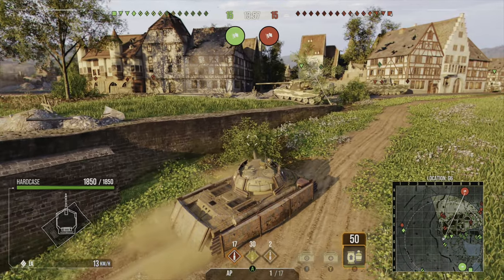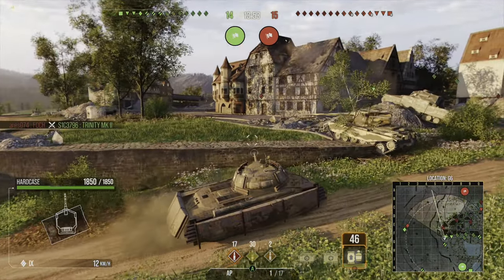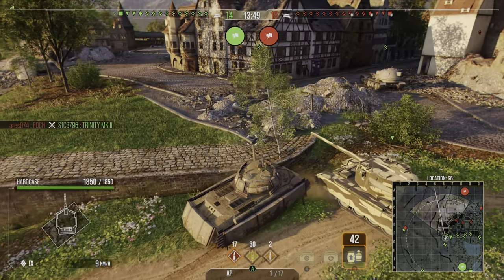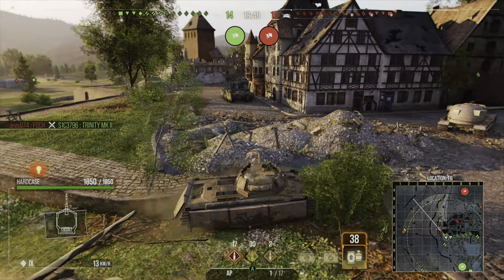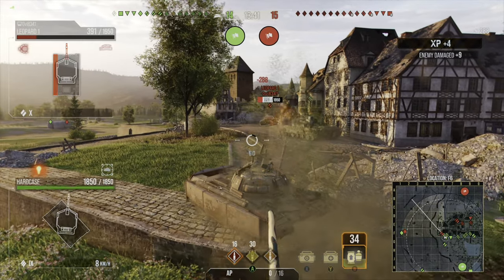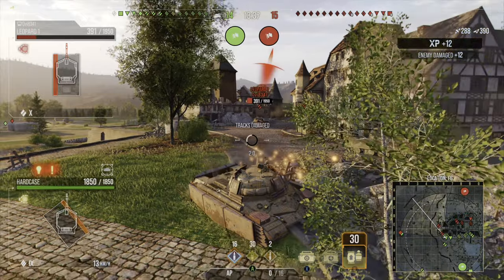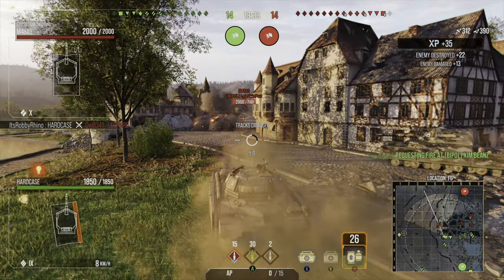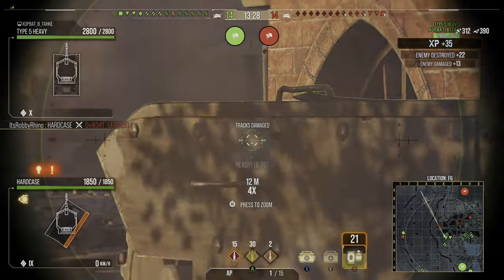The Hard Case has a 100 millimeter gun which is on the T54. This 100 millimeter gun has 320 alpha damage on its standard and premium rounds, and 420 on its HE rounds. The penetration for those rounds is 219 on the standard, 330 millimeters of HEAT penetration on the premium ammunition, and 50 millimeters on the HE. So very low standard penetration — carry plenty of HEAT ammunition if you want to be competitive when you come up against super heavy tanks at tiers 9 and 10.